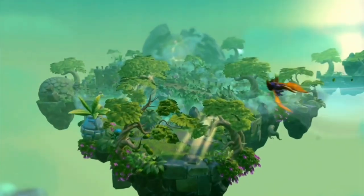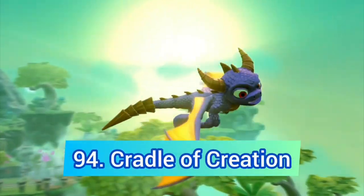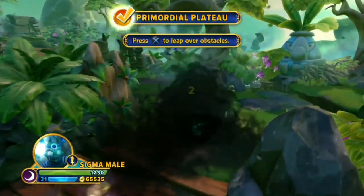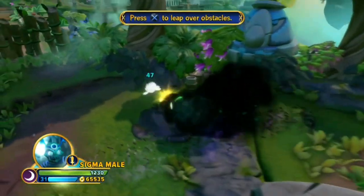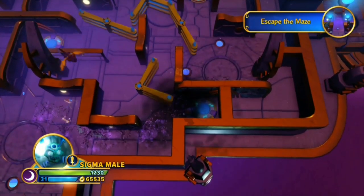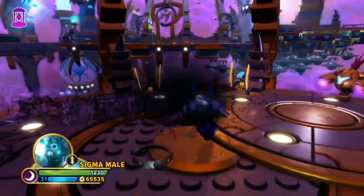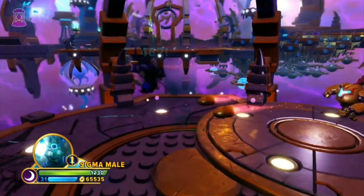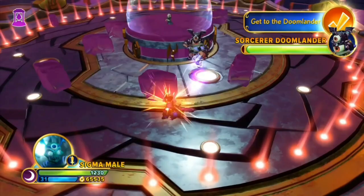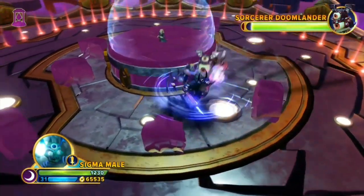Continuing with Imaginators, next up is the beginning level of the game — Cradle of Creation. This is pretty similar to Lost Imaginate Mines — the outside area is good and the inside area isn't. The maze is bad and there is a random disc collecting area, and there are no Archeans here. But this is probably the only good Doomlander fight, and it still does the job for a beginning level, which is all that matters.